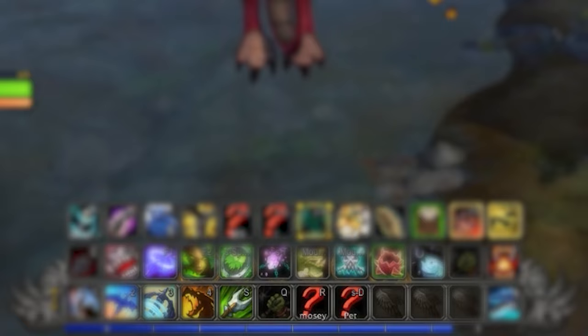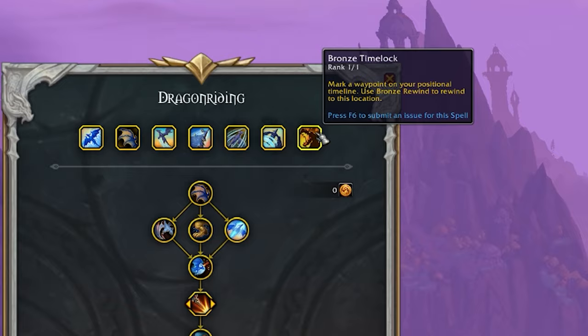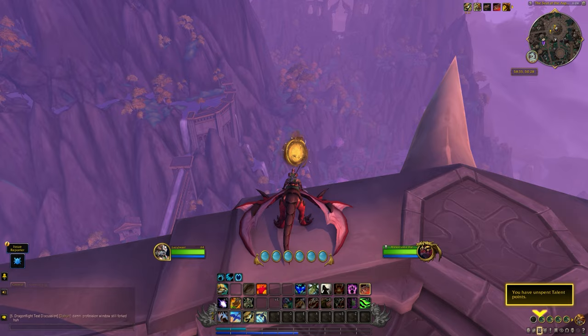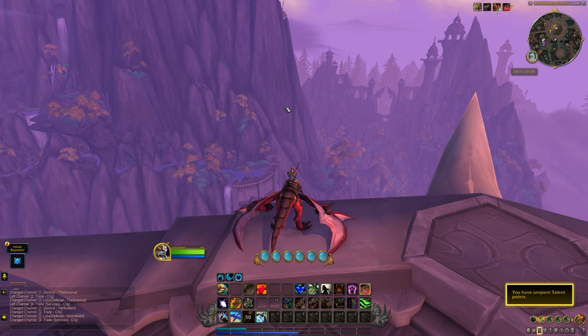The third option for dismounting is simply pressing your mount keybind. Another interesting ability is the Bronze Time Lock. This seems to have unlimited range — you can set it at one end of the Dragon Isles, fly all the way to the other, and instantly teleport back. The first press sets your time lock point; the second press teleports you back. You can use this while flying, but if you dismount or use the return ability, the time lock point disappears and you must wait for the cooldown.